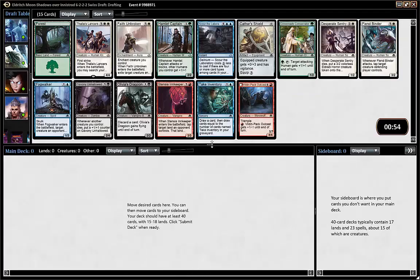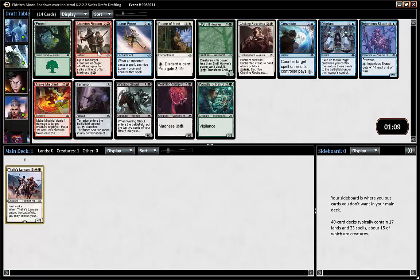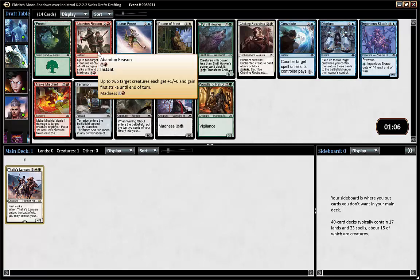Okay, time for the second speed draft from Eldritch Moon. We've opened Thalia's Lancers, which is very good if you can get a Legend — which you probably can't — but taking it this early might get us there. Phantom Hound is good, Hamlet Captain is good in the right deck, but I want to try the Lancers.